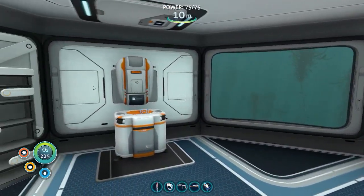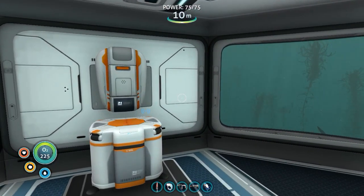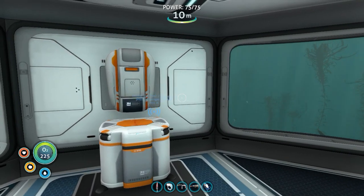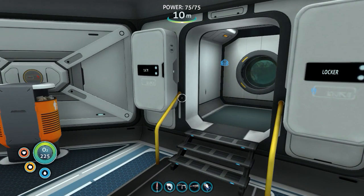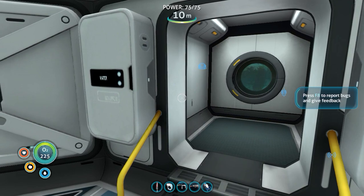But in order to do that, we kind of need to prepare a little bit since we don't have a Prawn suit or a Cyclops. We're going to be using just the Seaglide. So what we need to do is to kind of have enough materials on hand to make a small habitat to give us air.